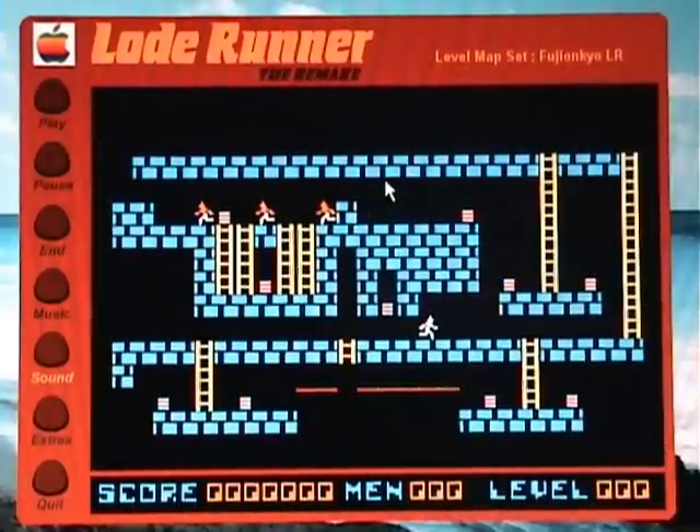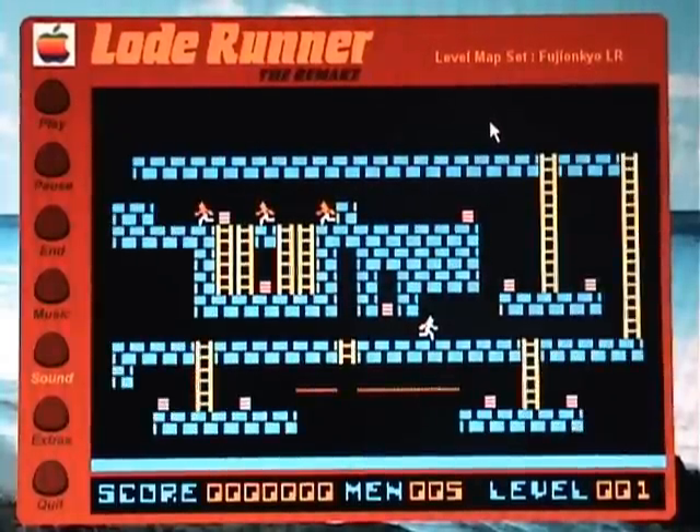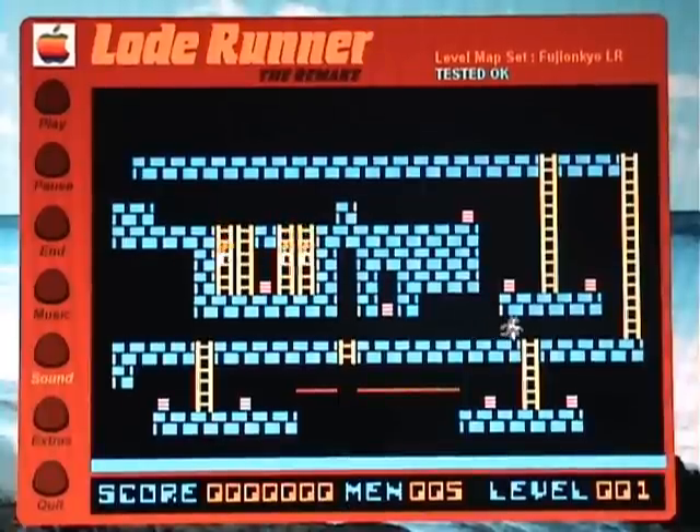Let's just select one randomly and give it a try. The controls in the game are very simple. Arrows move your man around, and the Z key digs left, X key digs right. And the object, of course, is to collect the little boxes of treasure, which these other guys are trying to stop you from taking. But I believe it's yours in the first place.